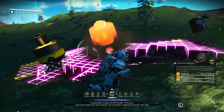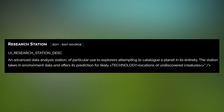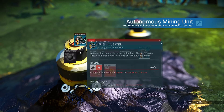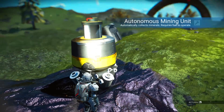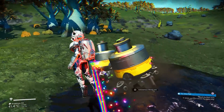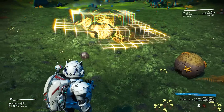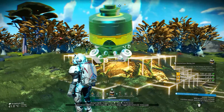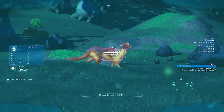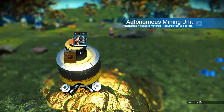Another entry is something called a Research Station, described as an advanced data analysis station of particular use to explorers attempting to catalog a planet in its entirety. The station takes in environmental data and offers predictions for likely technology locations and undiscovered creatures. It basically sounds like an autonomous probe you place on a planet and power up to do scanning for you. We have a huge freighter with a ton of tech, so it's surprising we don't have a probe yet. This would be a nice alternative to manually scanning plants and creatures on every planet.